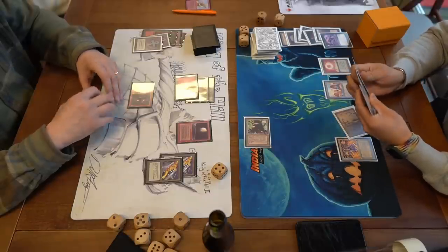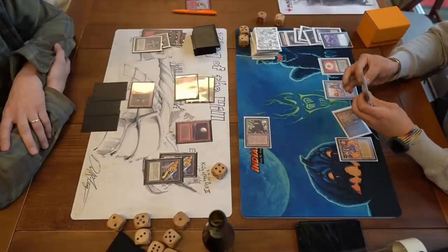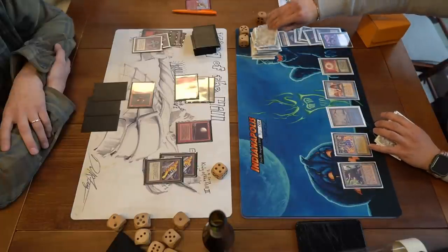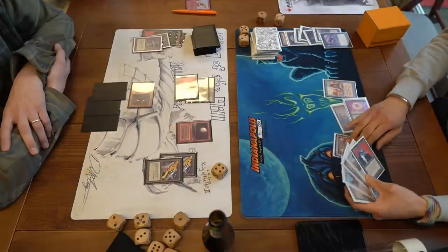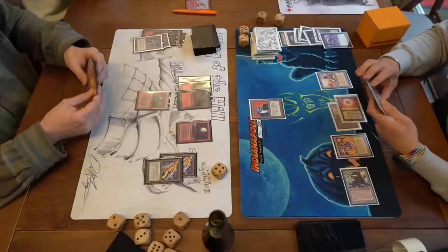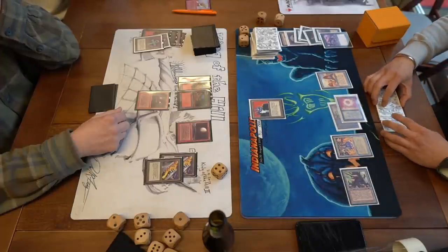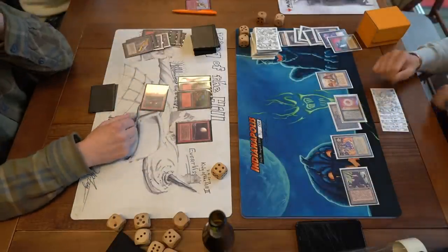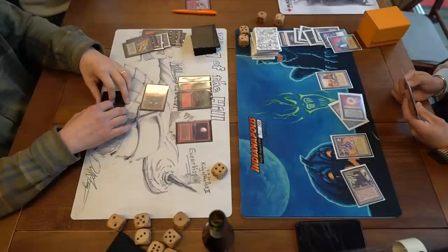If Jimmy has a Disenchant he can tap City of Brass for white and cast it on Blood Moon — but it looks like he doesn't. Jimmy passes — is this the end? David finds a Mox and plays it then passes. Jimmy taps four for a Mox and passes. David attacks and blocks — he feeds the Vices to the ATOG and passes. Jimmy is trying to find basics — there's another Swamp. Then David plays a Mana Vault into a Mox attacking and likely sacrificing the vault to the ATOG dealing 3 damage. Jimmy only has 2 black and all other mana is colorless because of Blood Moon — mountains are red but that doesn't help Jimmy.